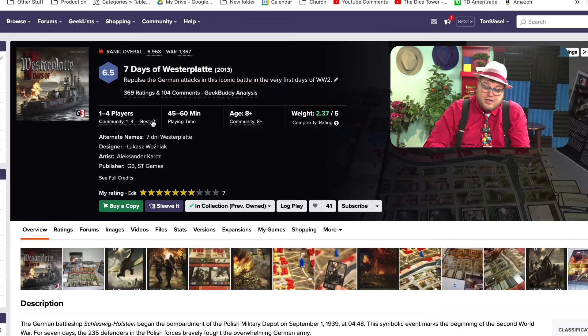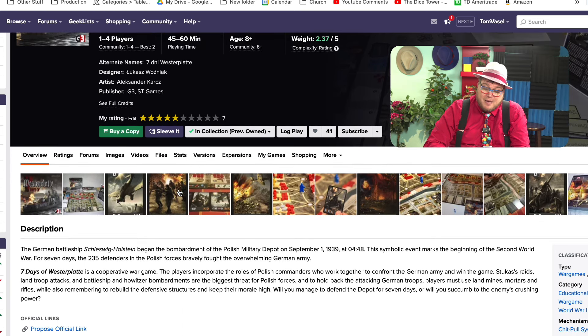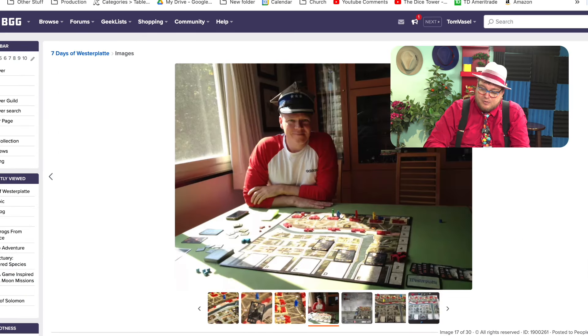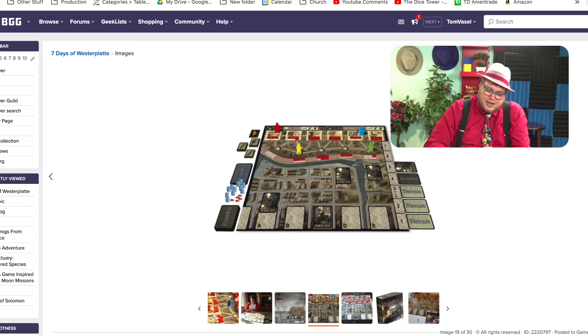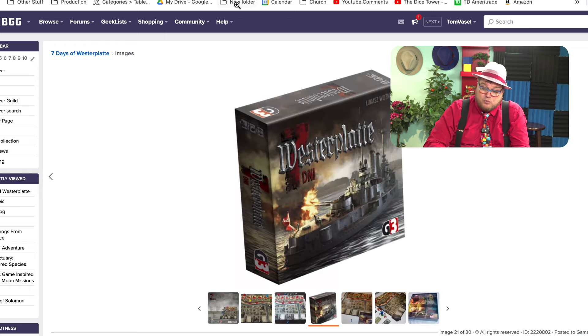Seven Days of Westerplatte is a cooperative game where a German battleship is bombarding the Polish people, and you're working together to stop the Germans from invading. It's not a war game — it's a cooperative game with a very specific theme, but I thought it was a pretty neat one.